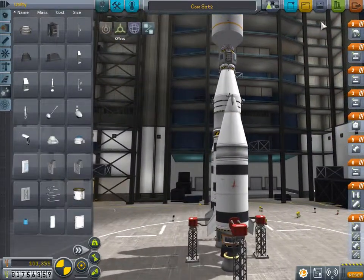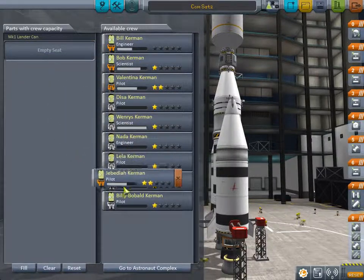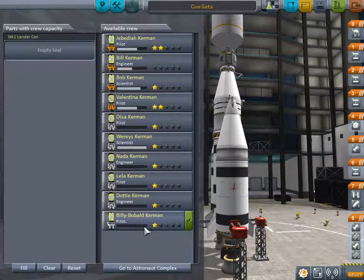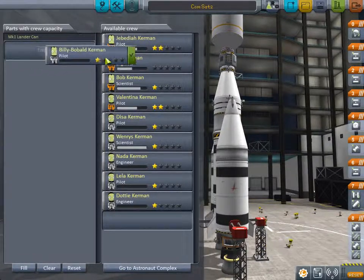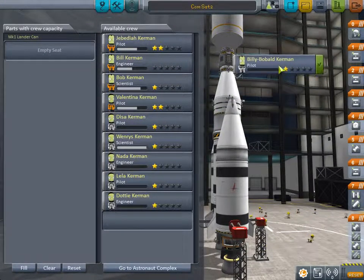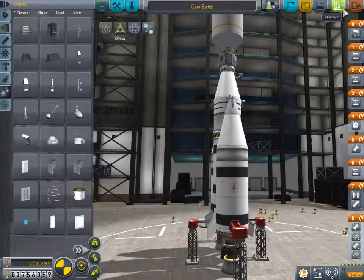Anyways, we're going to save that and select a Kerbal. Jebediah - you've done that recently. Billy Bob - he can do it, because we all think Billy Bob's funny. Hi Billy, get in. He goes there. All right, we're going to send Billy to space. I'm sure he's thrilled. I just thought of something: because we did all that stuff, our staging might have been messed with. I'm going to check. Our staging looks okay.